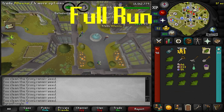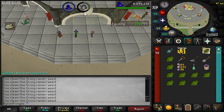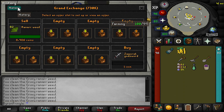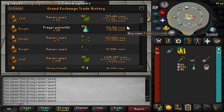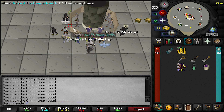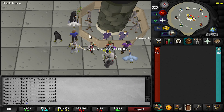And there we go, the herb run is done. Let's go to the GE and see how much money we made. We spent 517k on the seeds and we made 759k, and that took about five or six minutes. So that is free GP that you are not getting if you are not doing this — and if you are an Ironman, you have to do it.